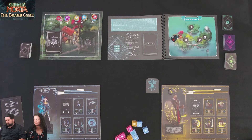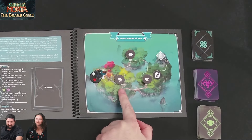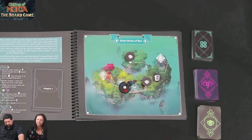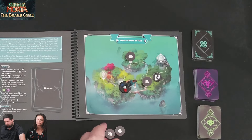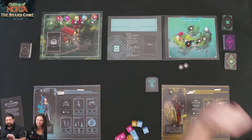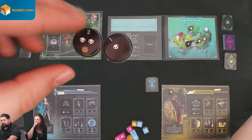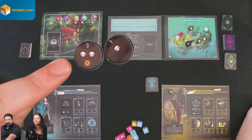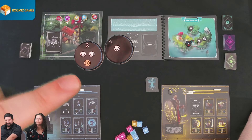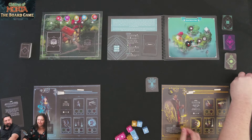First thing we need to do is determine which direction we're going. There's only one path, so we're going into this first enemy engagement. We move there and do an encounter — drawing these two tokens. One of us will be leader. I'll be leader, so I deal with the highest number. Right now I'm dealing with two enemies and a gold coin, and Kim, you're dealing with one enemy.